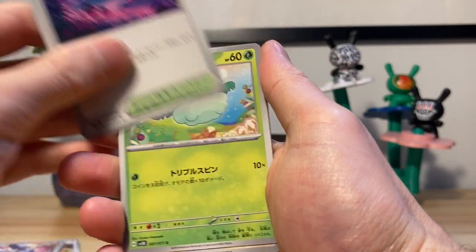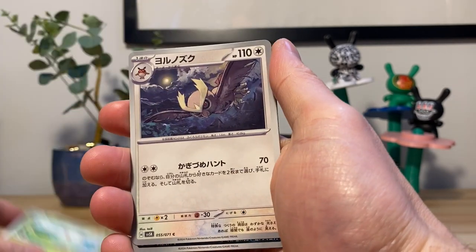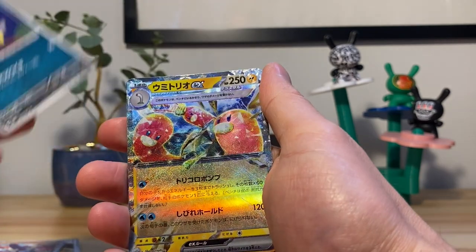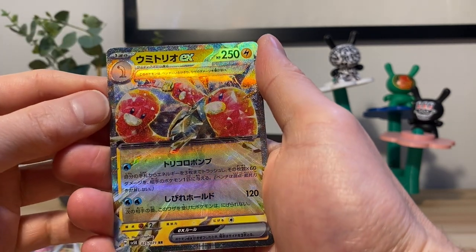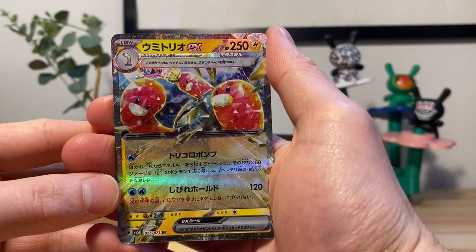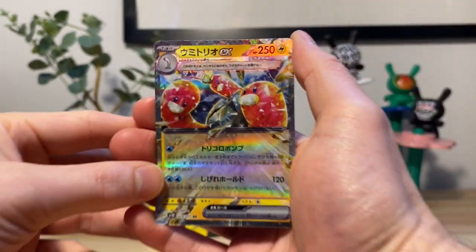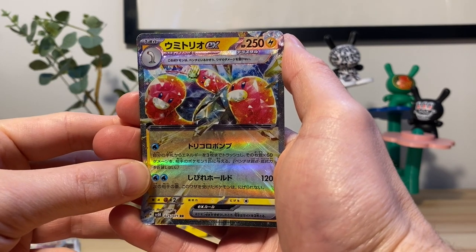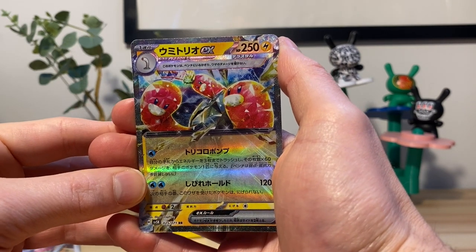We have that cool forest again. We got cotton ball, Noctowl, Poochiena. Holy shit — Wugtrio, so it can evolve, I didn't realize. Also it's wearing an electric helmet — you know I fucking hate that gimmick. So this must be Wugtrio because there's three of them.